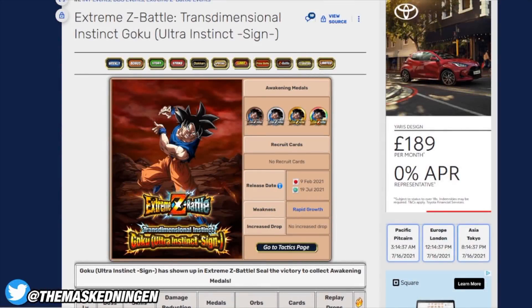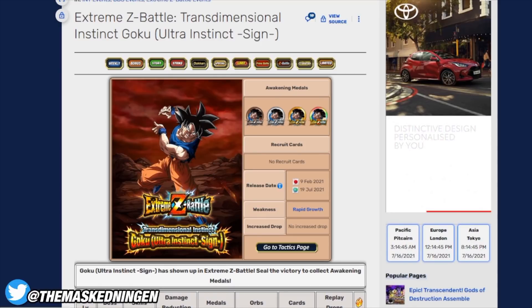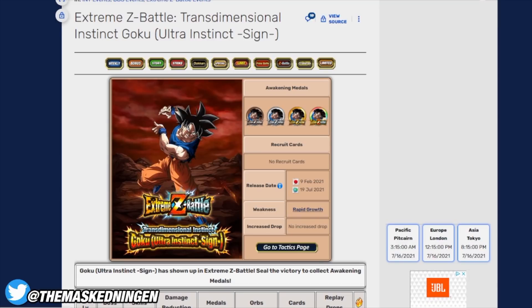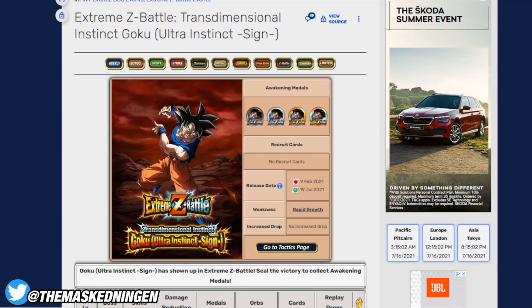Hey guys, Marsdenken here bringing you another Dokkan Battle video. The EZA for Int Ultra Instinct Goku is coming to global with the official release of the part 2 anniversary stuff, and there are a few changes — a couple of units that weren't available on JP at the time — so I thought I would do a new version of this video, since the old one is harder to find for global players looking for some tips.